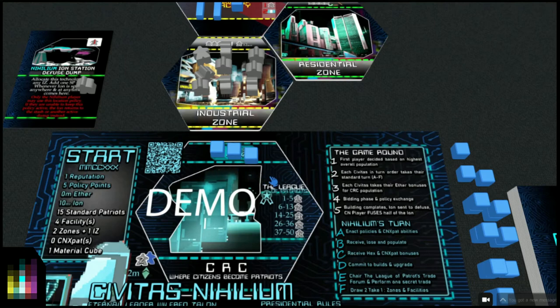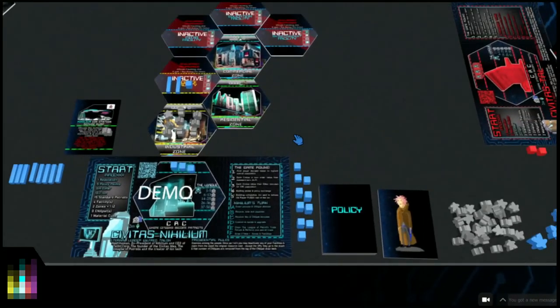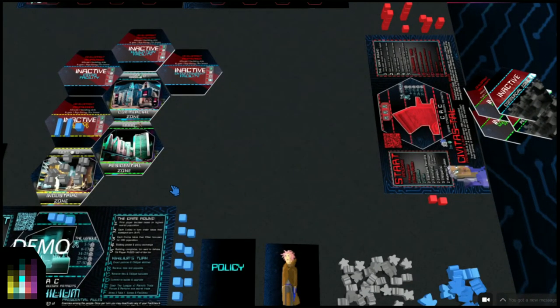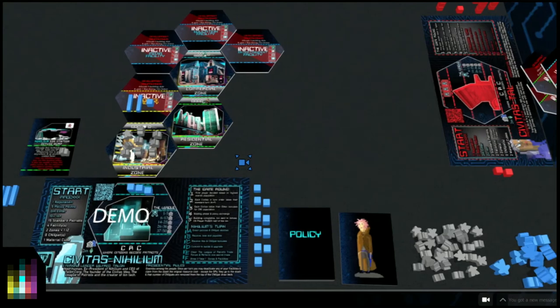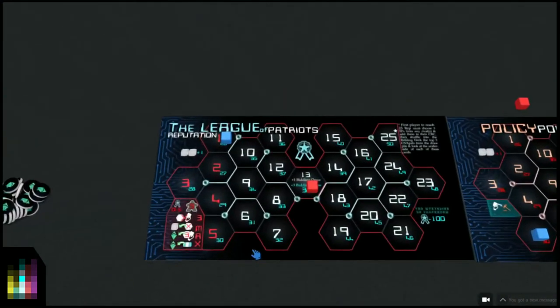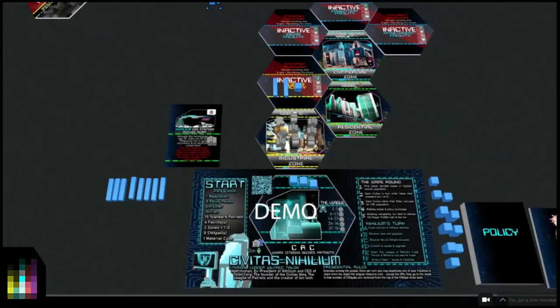Now we chair the League of Patriots and perform one secret trade. In a two-player game the secret trade goes like this: we say to Civitas Tau, do you want to buy anything? They might want some ion off us, but if they've got no ether, there's no trade. So trade doesn't happen. It says we draw two, take one zones and facilities - but we're on one reputation, and when you're between one and five reputation you can't draw hexes. The game round for Civitas Nihilium is finished - we move on to the Tau player.